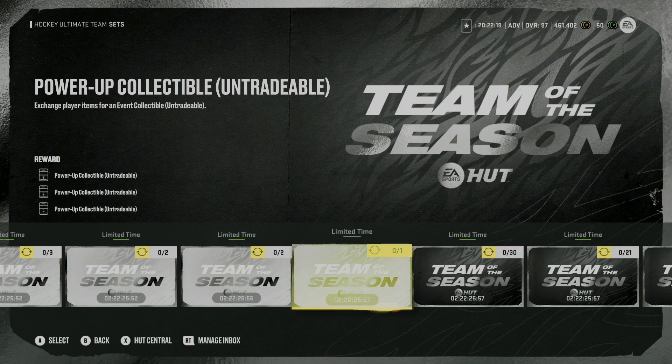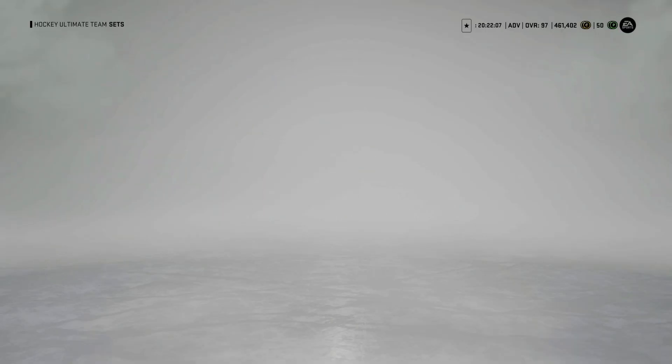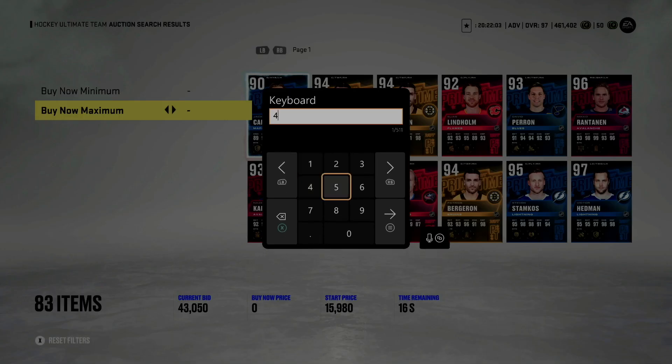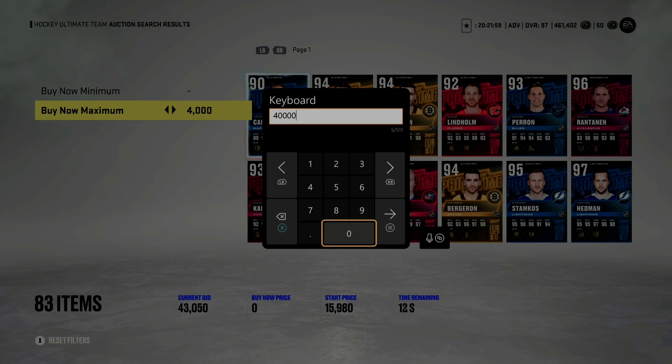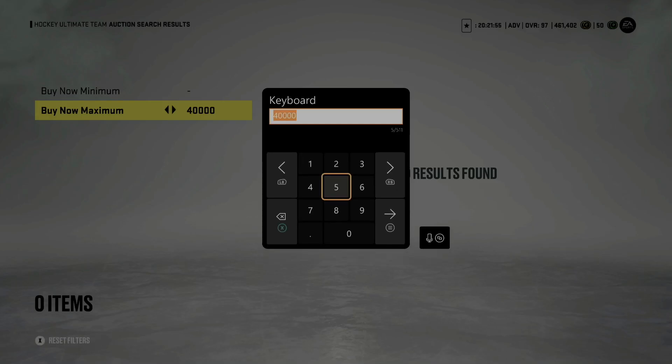Looking at the option right here where you get one player that you turn in for three power-up collectibles — it's going to be any 86 or above Prime Time player. I was able to hop on here pretty early and I'm currently on Series X. Earlier they were going for about 40,000 coins, which is extremely expensive for an 86 overall card.